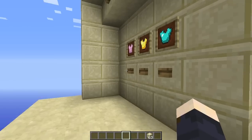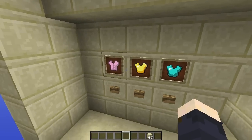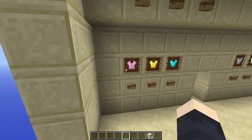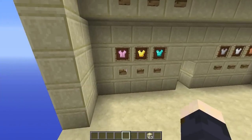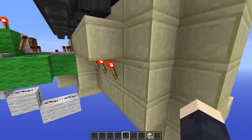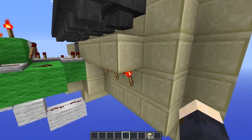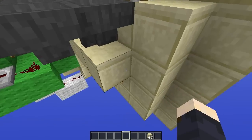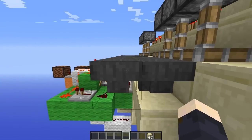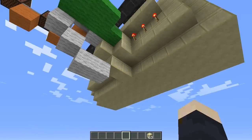So let's see what happens here. All of these contain a different kind of armor, and when I push this button here it will depower the torch behind the block. So that one for this one, and when this torch gets depowered it will depower this block, which will let this hopper feed the item into the hopper next to it. So this one will feed the item here, that one there, and so on.